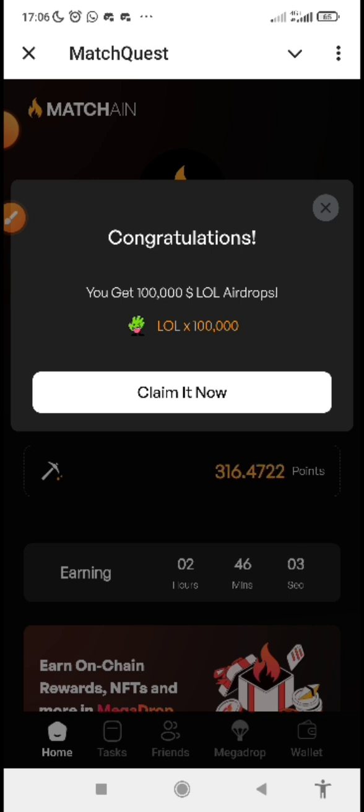Before you can click to claim it, you must make sure that you have BitGet wallet — I recommend BitGet wallet. If you don't have it, just go to the Play Store and download BitGet wallet. Then you create a new wallet, or you can import your existing wallet.